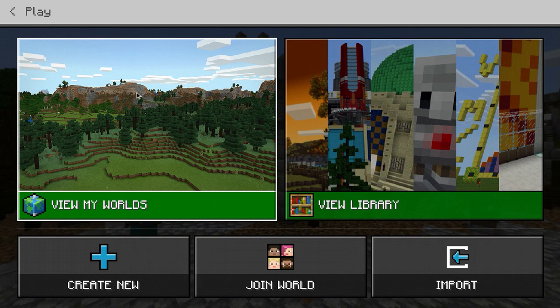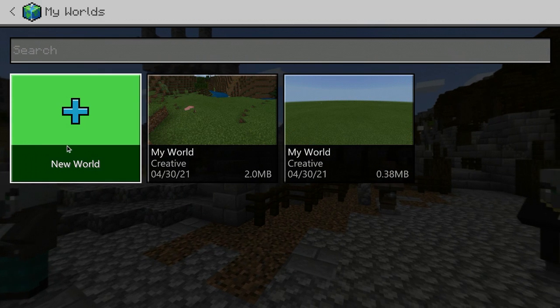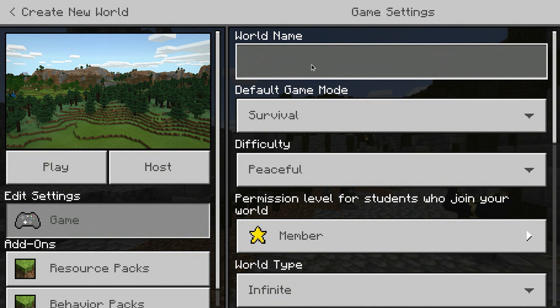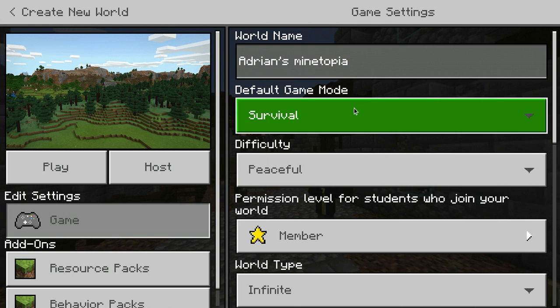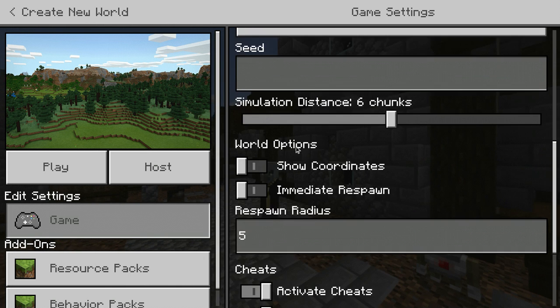I will be creating a series of me playing Minecraft — building our world and eventually defeating the Ender Dragon. So let's go to New World and let's name our world... Adrian's Minetopia. We will put it on Easy, and let's show coordinates.